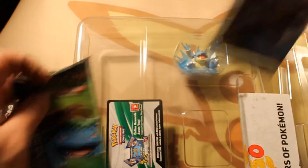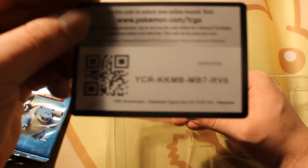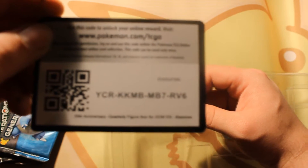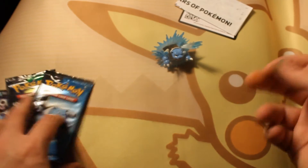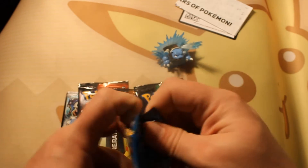Let me get my packs out and give the code away. Here is your chance at a code: Y-C-R-K-K-M — looks like an 8, but it's a B — MB7RV6. Nab that for yourself. And a little Blastoise figure for good luck. I think we're going to start with the Blastoise pack and do this in weird order.